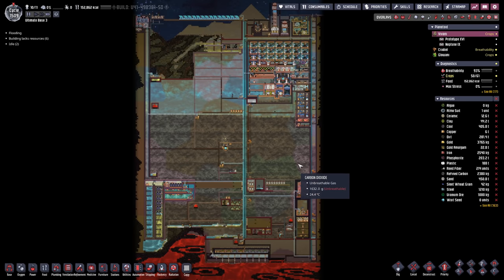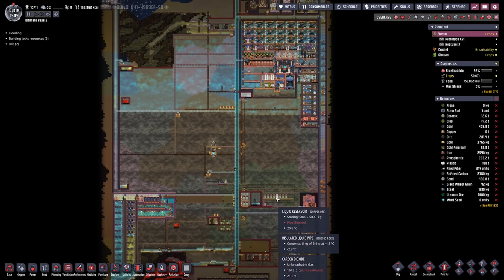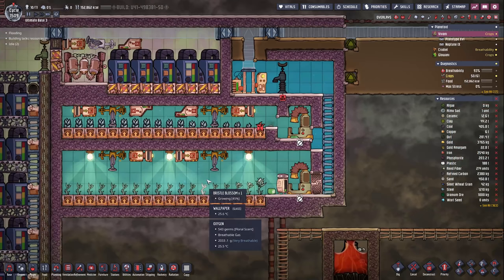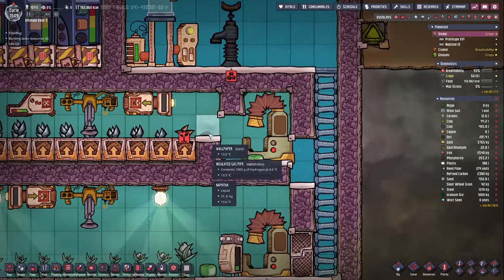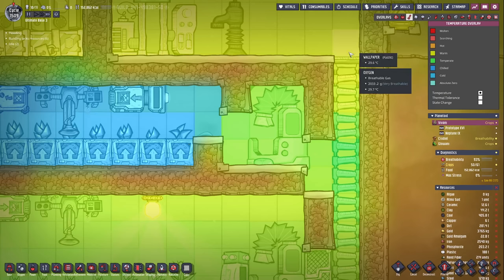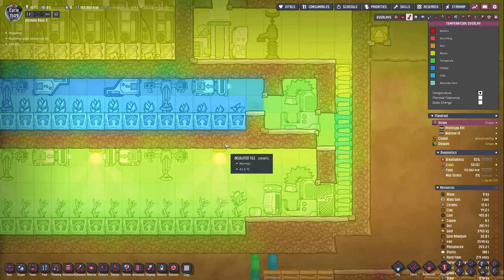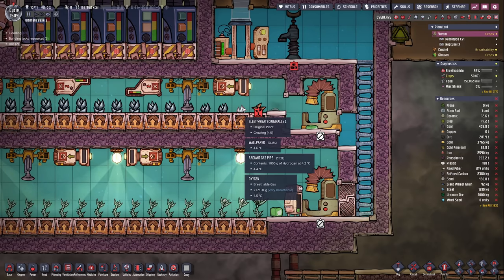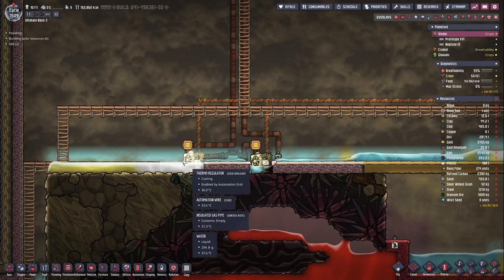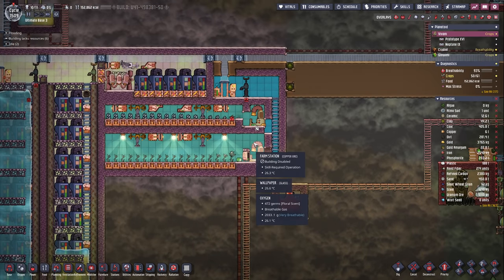Hello everyone, my name is Nathan and today it's time for another episode of Oxygen Not Included in our Ultimate Base 3.0. In the previous episode we finally did the Sleetweed farm. I made a couple of changes, most noteworthy this little blob of naphtha in order to keep the chill a little bit at bay. We were losing a lot of chill through this hole and the naphtha kind of prevented that from happening. Now we're almost done cooling this down sufficiently. I also had to add another thermoregulator, so we're gonna need two in order to keep this farm at bay, especially during the harvesting season when temperatures tend to get a little bit higher.